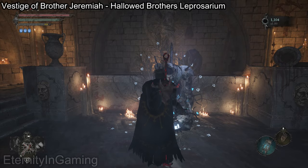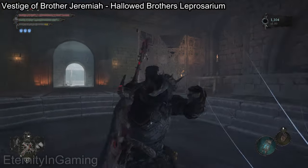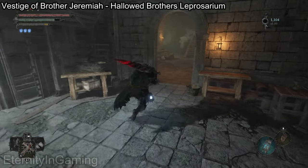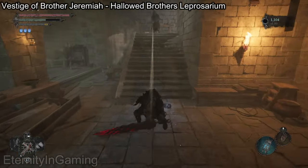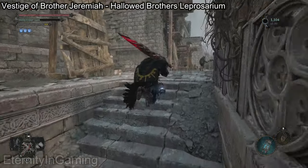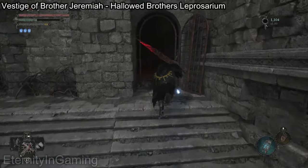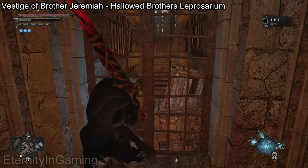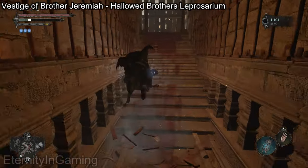To head back from the shortcut we just got, we're gonna turn around and just go right. There's gonna be a crossbow dude up here so just roll past them or deal with them, whatever you want to do. And then to the left will be the gate we just got. You're gonna want to destroy one of these boxes and then use your lamp to get through, unless you just go into the umbral realm.